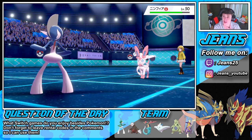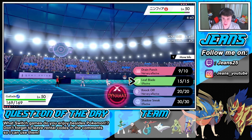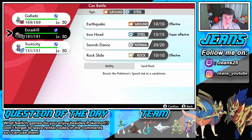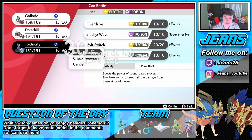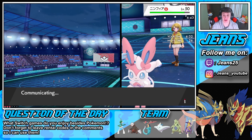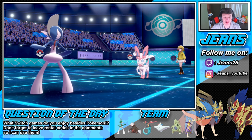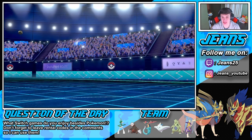Do we Dynamax from here? This thing has Leftovers — we could Knock Off the Leftovers. That would be lovely. We could knock it off or we could swap. We have steel type coverage, or we can go Sludge Wave and outspeed on the second turn with the Trick Scarf. We're gonna swap with Toxtricity — this is exactly why I brought Toxtricity, for the Sylveon. Get out of here Gallade, you'll hop in there later to get us that win. Toxtricity is gonna pop out here.